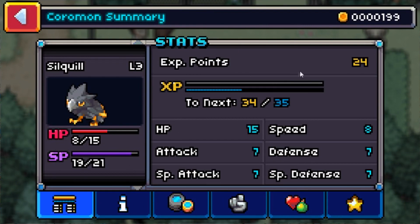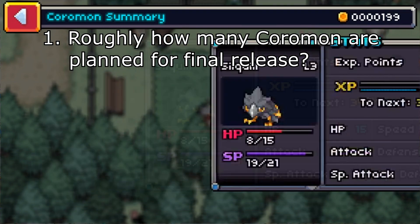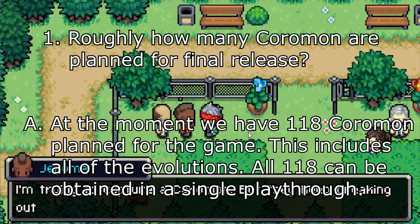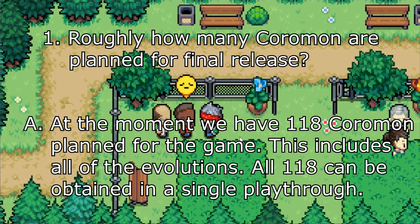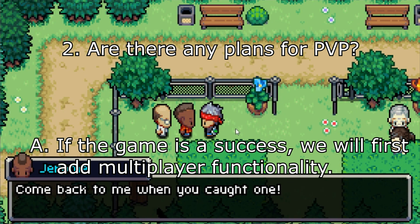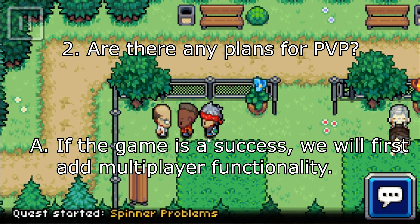My first question was: roughly how many Coromon are planned for final release? Their response: at the moment we have 118 Coromon planned for the game, including all evolutions, and all 118 can be obtained through a single playthrough. Question two: are there any plans for PvP? Response: if the game is a success, we will first add multiplayer functionality.